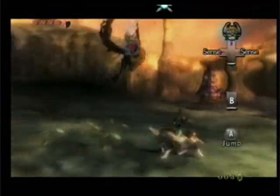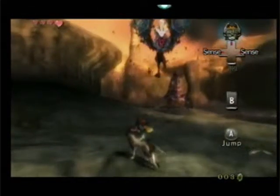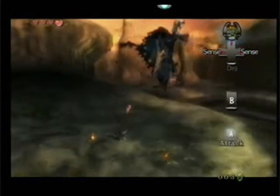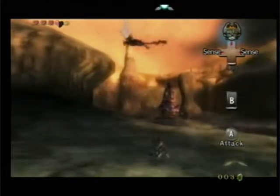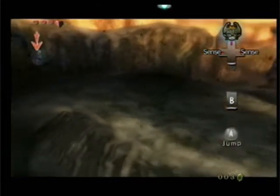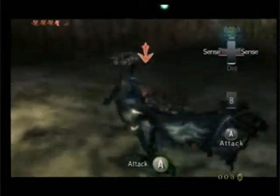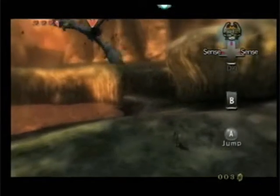Okay, first you want to dodge this guy's fire arrows — unlike what I'm doing. Yeah, you want to actually dodge them. And you want to wait for the bird to fly low so that you can bite him. When he gets low enough, push the A button to jump at him. Push the A button to bite the creature repeatedly. Do this about two times and this bird creature will be defeated.